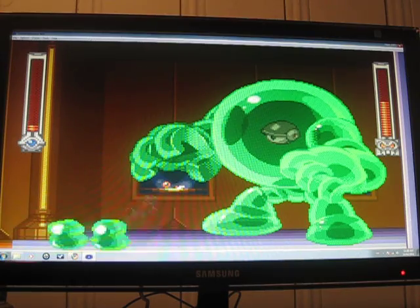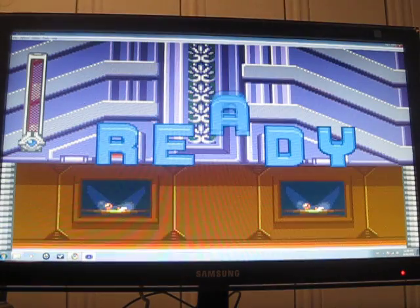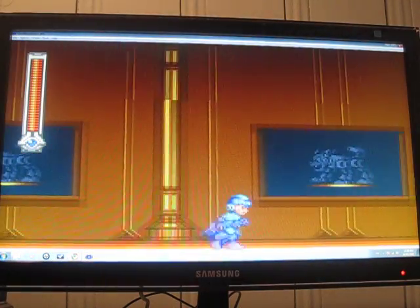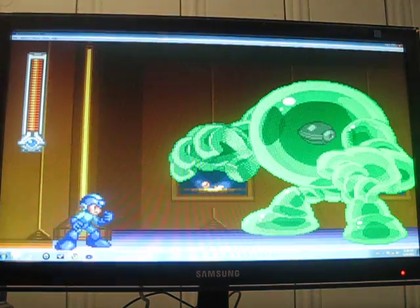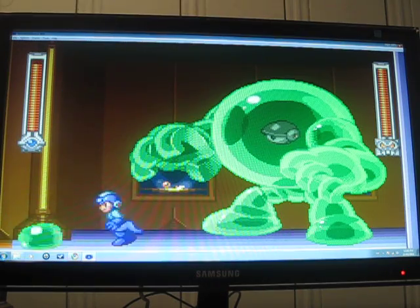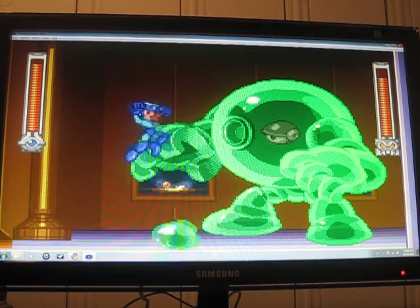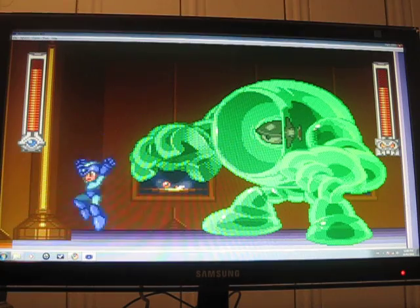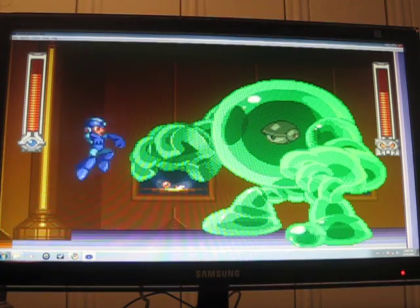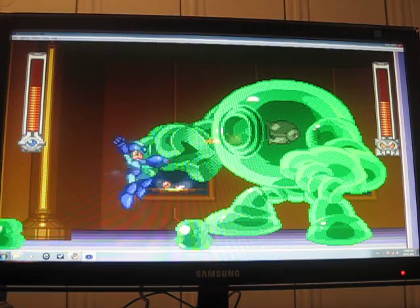I'm probably going to lose this fight. I don't think I have to go through the cutscene again, but he's got to be pretty damn powerful if he cut Proto Man in half in one shot. I took too long to shoot it again. So time your jumps to avoid the green goo. The Green Devil doesn't do much else.